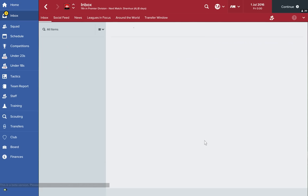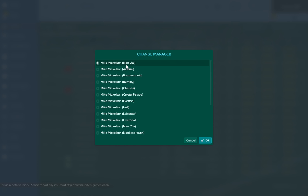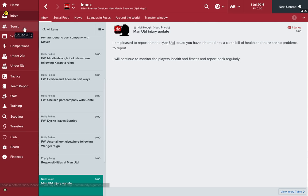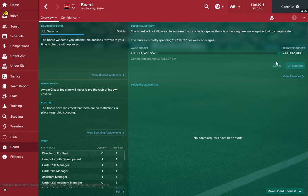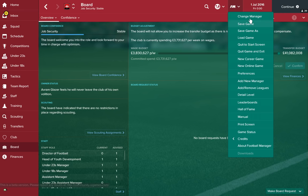Next up, another Manchester club — can you believe it? Manchester United don't get into the top five, and that might be something to do with the fact they've got a hell of a squad already. Paul Pogba's potential is as good as you can get — his stats are through the roof. They've only got £41 million to spend, but that's still a lot of money and you've got a lot of talent. Do you let go of Wayne Rooney? That's a question I'll leave up to you.